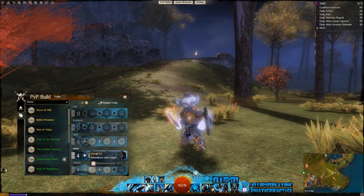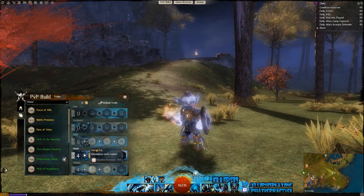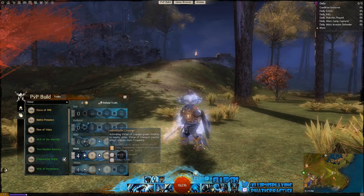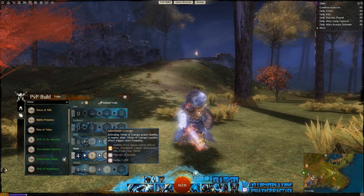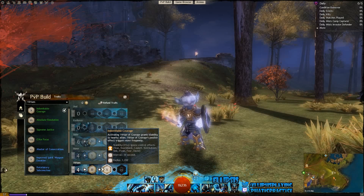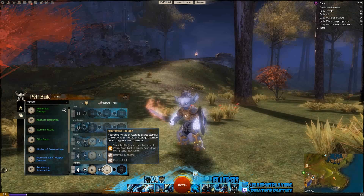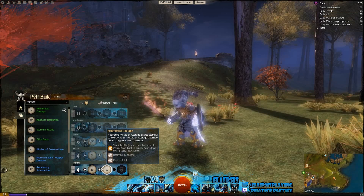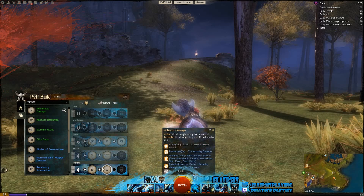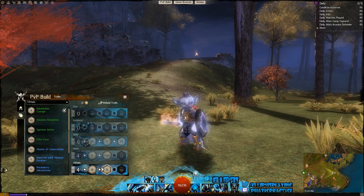Moving down into Virtues, we're going to be getting Vengeful for Retaliation — it lasts longer with a 25% duration increase. It means that we've got a better uptime on Retaliation, which is obviously a very, very good boon to have. Then we're going to be getting Indomitable Courage — activating Virtue of Courage grants stability to nearby allies, and Virtue of Courage's passive effect triggers more frequently. If we decide to use it, we're going to be getting 3.5 seconds of stability, and it now triggers every 30 seconds for that free Aegis, which means we don't have to activate it as often and we can use it more for securing stomps.